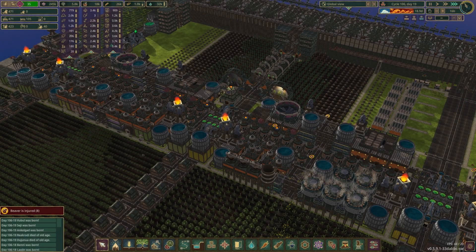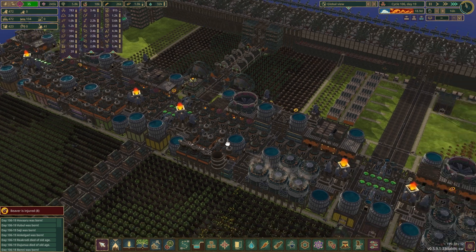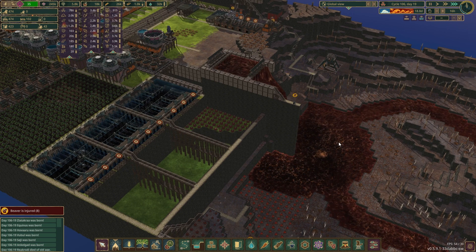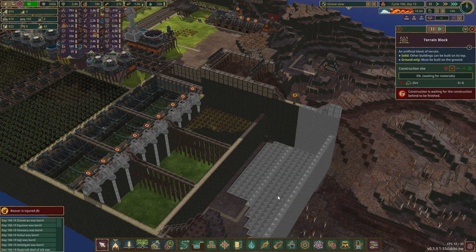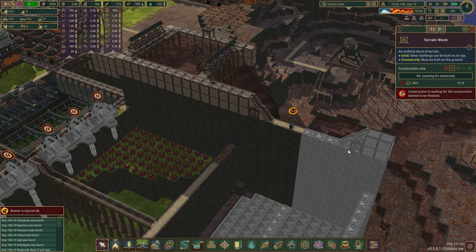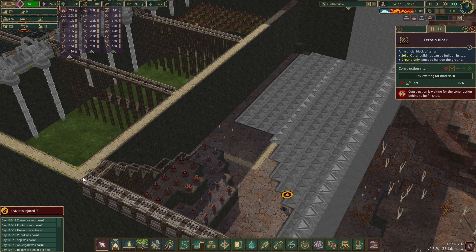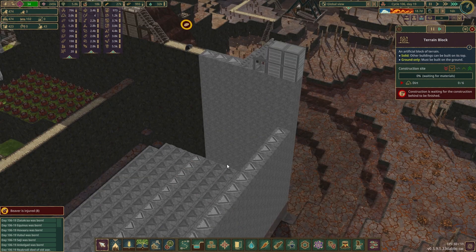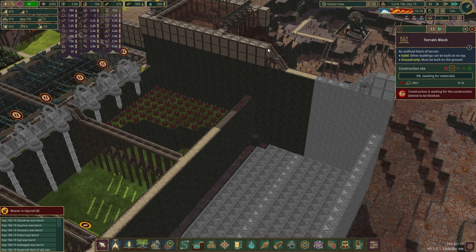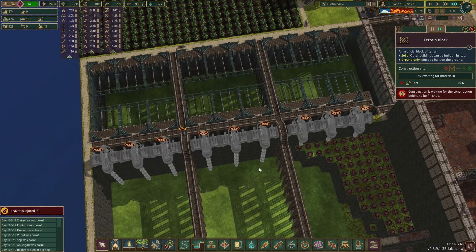Good evening and welcome back to Timberborn with our Iron Teeth in Update 5 on hard mode. Things have been done - we are building a wall, there's still a load left. I've put in the paths and the ways and the things around because I missed putting in little bits of pathways and stairs. Thanks to Luigi for pointing that out in the comments - they're all in, everything is awesome.